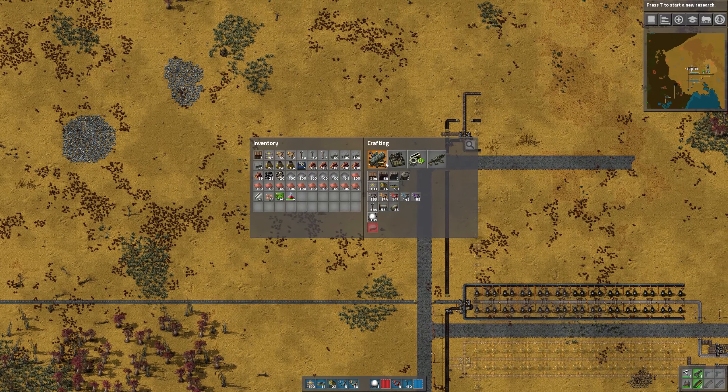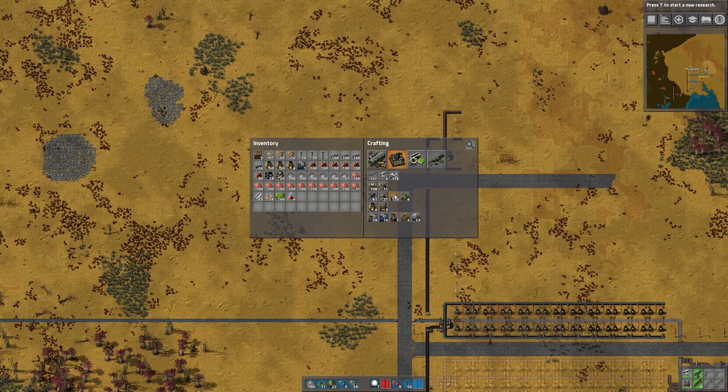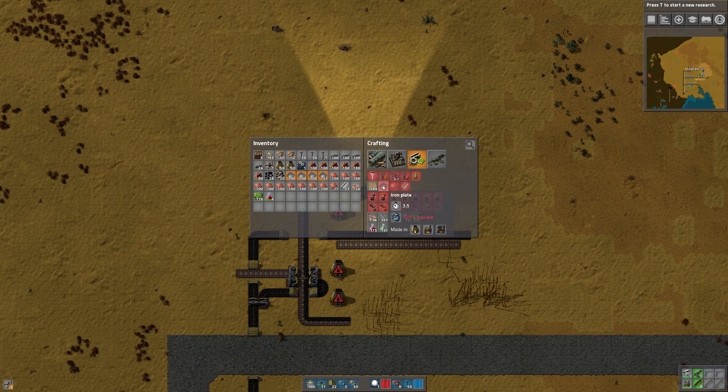And then over here, I need coal coming across, so what we can do is just put an underground belt and have coal running there, and then we'll have another underground belt with coal there, like we usually have. And then we'll bring in iron ore up here. Let's put another underground, and iron is going to go there. We could either split iron ore off of this, or we can grab it from these patches. I think I'll just bring it over from these patches since they are close by.